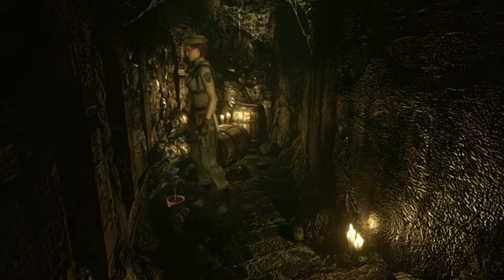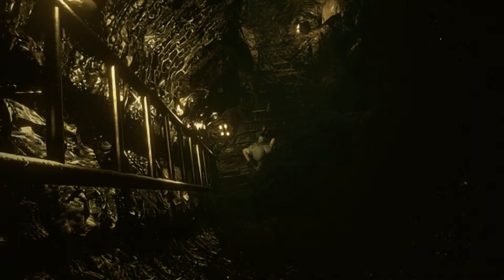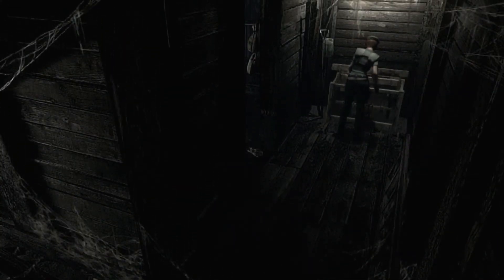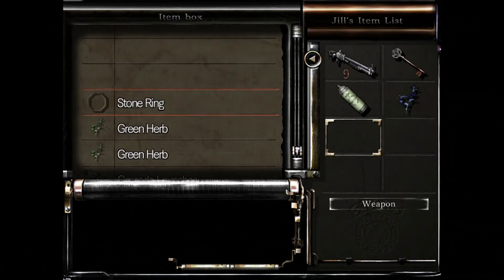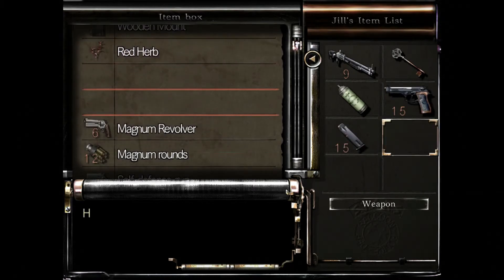Oh, there's herbs here - I had no idea there were herbs here. I missed it on my first playthrough with Chris because I didn't think there was going to be something back here. There are other rooms we have access to using that key. We got handgun ammo - look at that, we have a ton of ammo for the handgun - and we're still in fine condition.